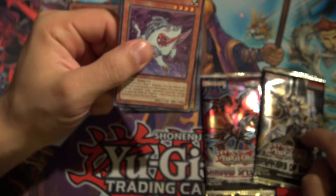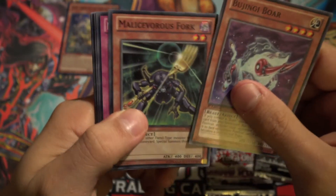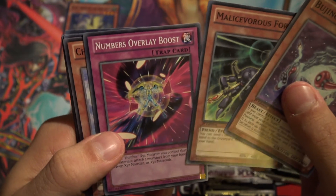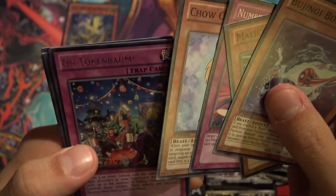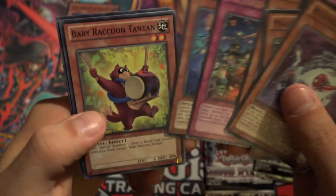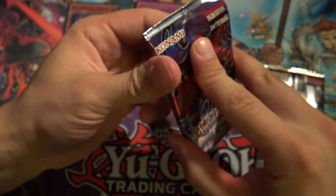In Breakers of Shadow we got a Malicious Fork, Numbers Overlay Boost, Chow Chow Chan, Token Bam — just the rare. Shadow Specters only gives you a rare; that was before the days where they put foils and rares together.